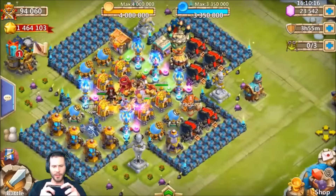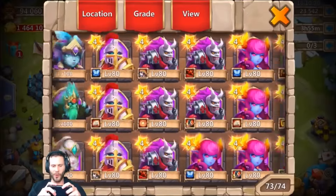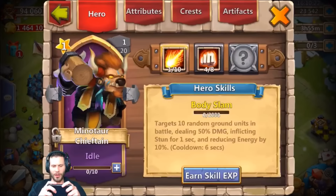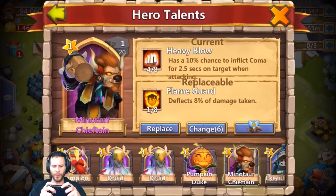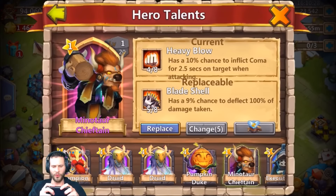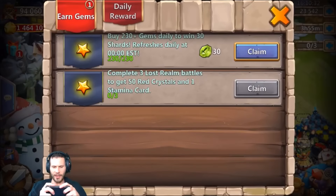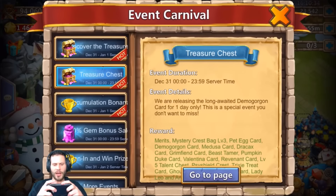Let's go ahead and see what talent this minnow came with. Come on baby, be 5/5 revitalized — one time heavy blow, four of eight. Heavy blow, could have been way worse. Let's roll one talent for it. Come on — five of eight blade shell. That would have been the most clutch revitalized ever if I'd pulled that off.